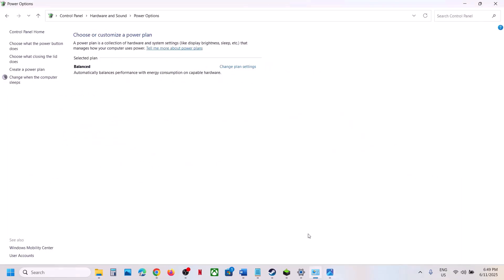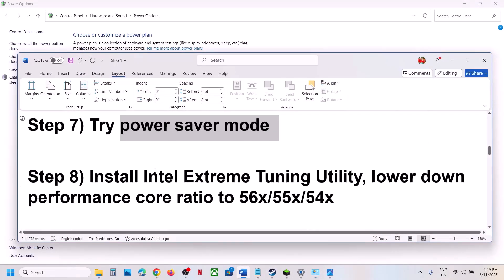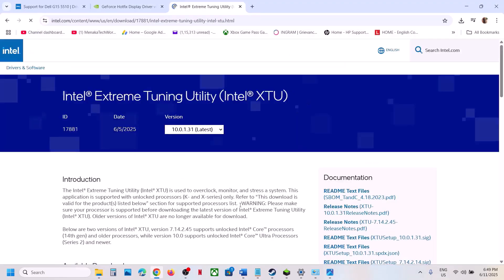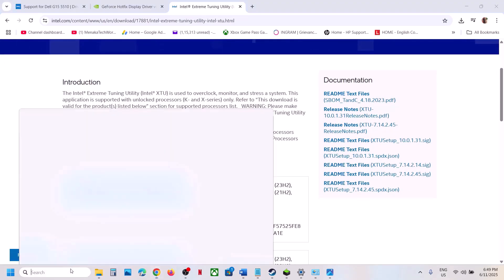Still not working? The next step is to install Intel Extreme Tuning Utility. If you already have it, launch it. If not, install it from the Intel website.